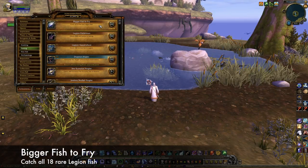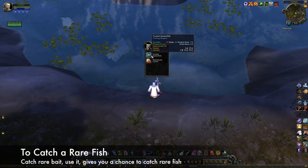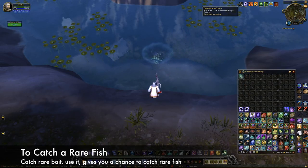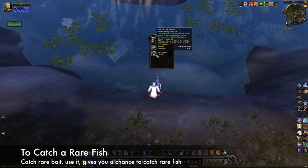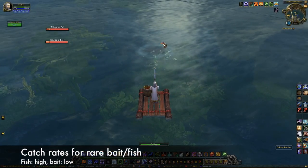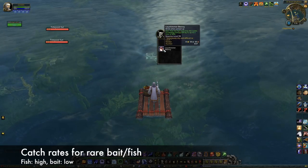Let's take a look at this achievement. It asks you to catch all 18 rare fish in the Legion zones. Catching each one follows the same basic sequence of events. First, you have to fish up rare bait, which you then use to give yourself a short buff. This buff gives you a chance to catch the rare fish it is associated with. If you don't catch the rare fish before the buff expires, then you'll have to wait until you get another bait to try again. The catch rate of the rare fish is actually pretty high, so you should be able to get at least one within each buff window.